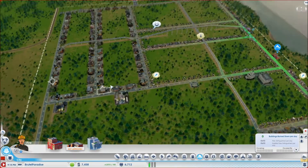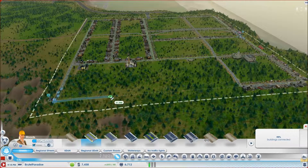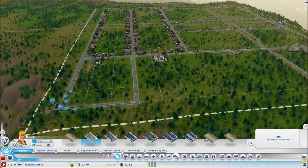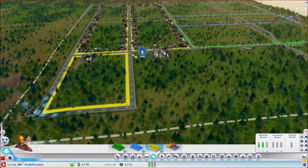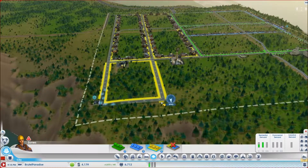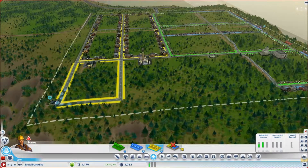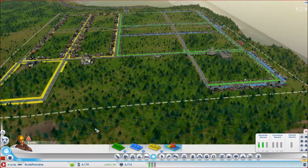What I'm going to do now is focus on this part of the area. This will be more industrial. So I'll go into zones, place industrial here and like so, and do the same for here as well. We need to dezone this bit because we need to make roads so we can connect it together. There we go.